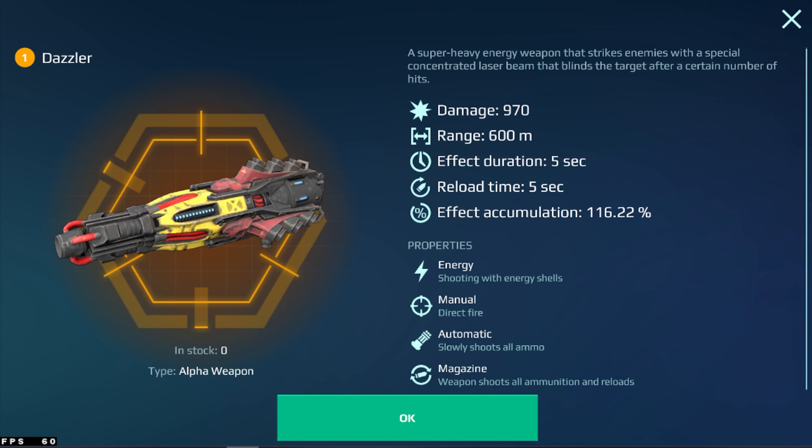Now we're talking about this weapon. This is the alpha weapon for our titans. The best parts: number one, it has 600 meter range; number two, it has a blind effect; number three, only a five second reload time.